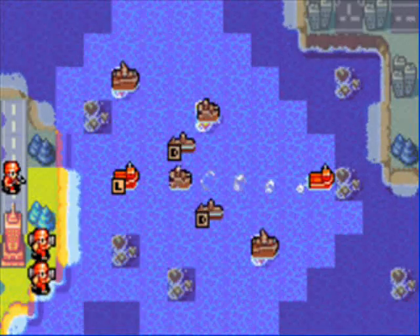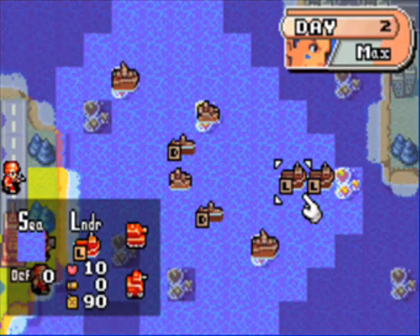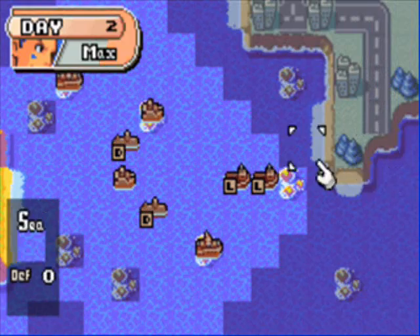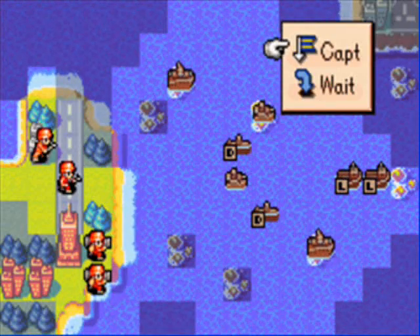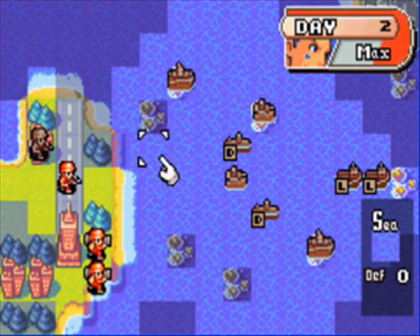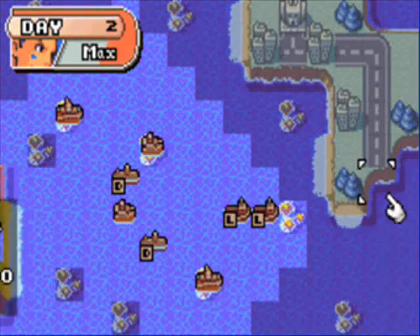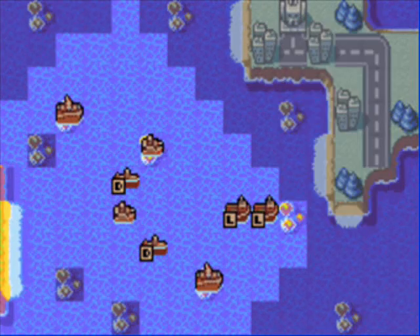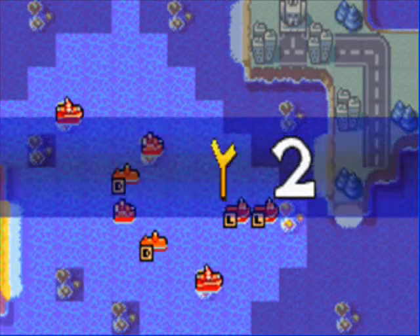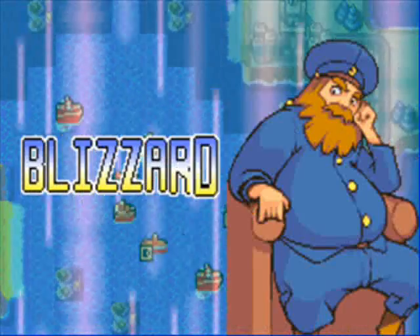I believe Olaf's gonna use his CO power next turn, so I want to get my landers over here as soon as possible. For no real reason we'll capture this territory — it's completely unnecessary though, as you can probably tell, since there are no bases on the map. And of course he's gonna use his Blizzard.